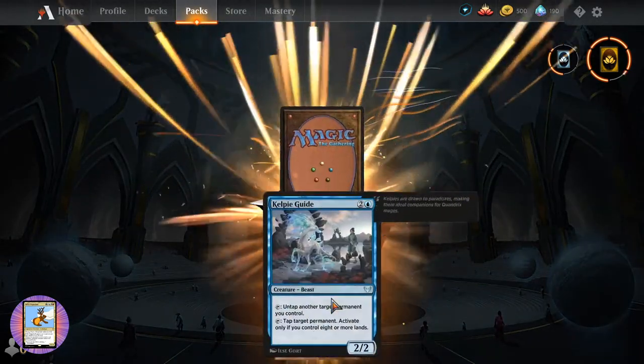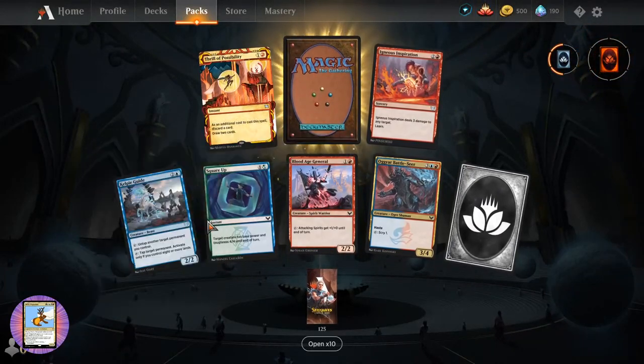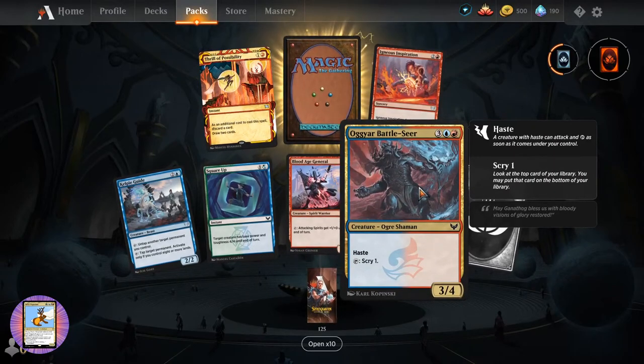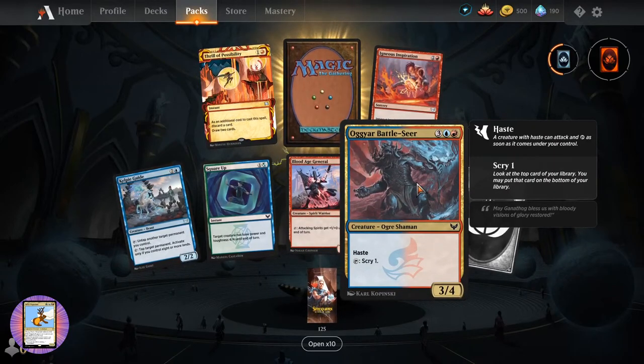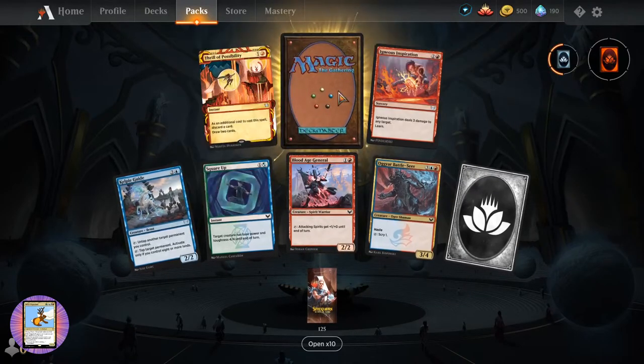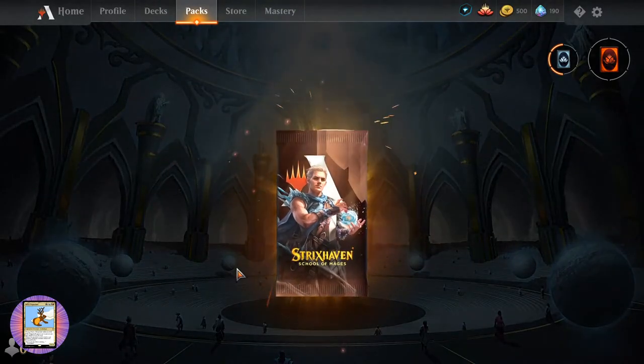Moving on. Kelpie Guide. Square up. Blood Age General. Ogre Battle Seer. Ogre Shaman - but where are the goblins? Igneous Inspiration. Thrill of Possibility. And another wild card - good to see them always.